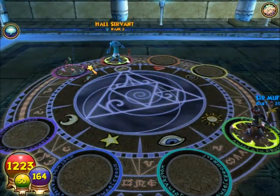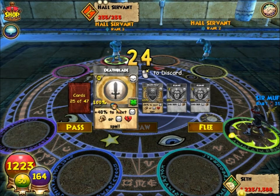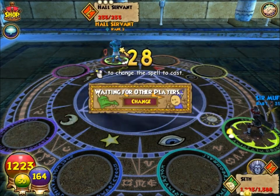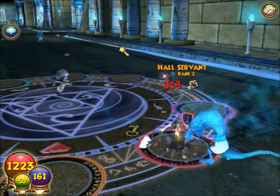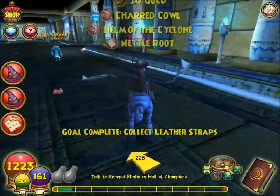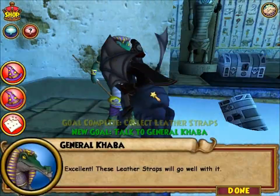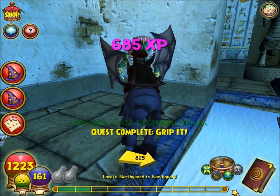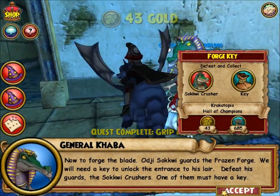They shouldn't be too difficult for anyone - even if you're ice type they shouldn't be too difficult to kill. I got lucky and got them on the first try, so that was really nice. Let's talk to General Kaba. Excellent - these leather straps will go well with it.